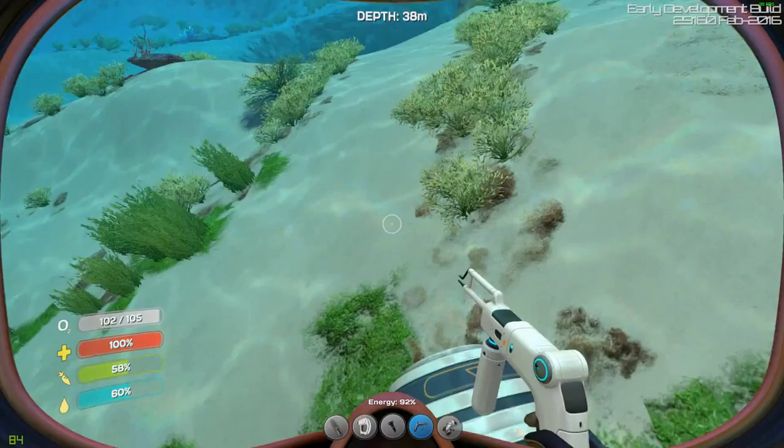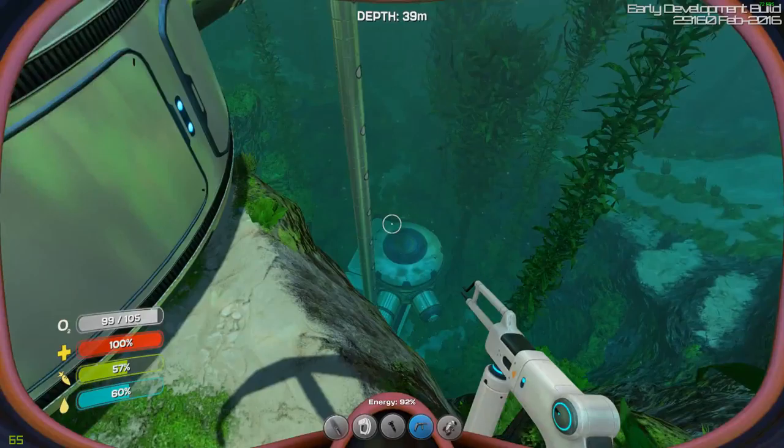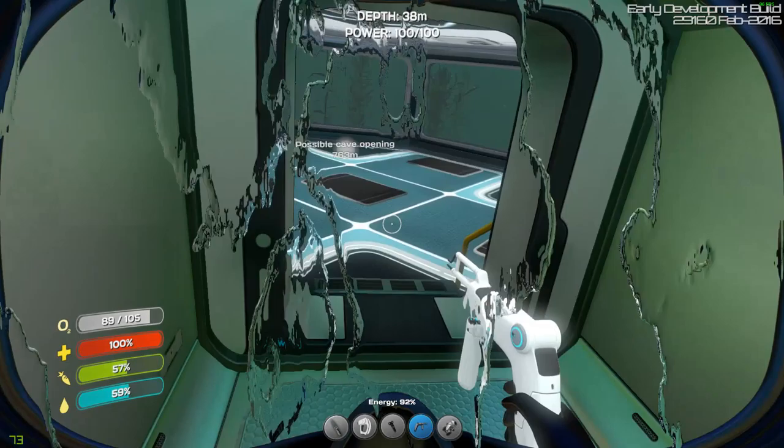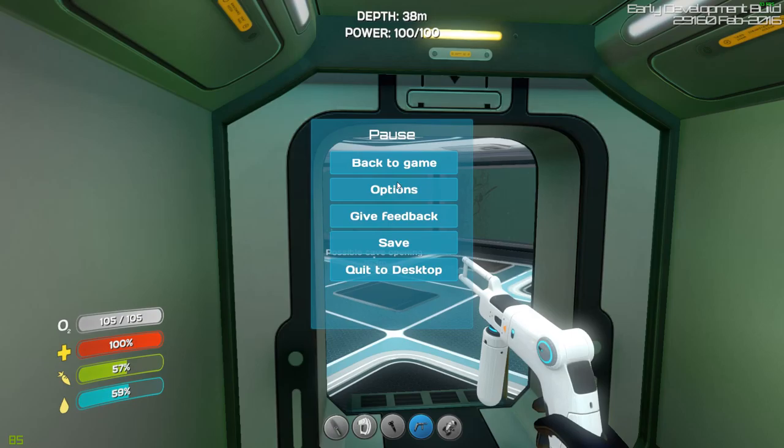This is my top floor. I'll go outside and show you. I got a Seamoth, which is just a little one-man sub. I built my base down to there. I've got an aquarium in this building. This is my little operations area. Hang on, I've got to fix my volume.